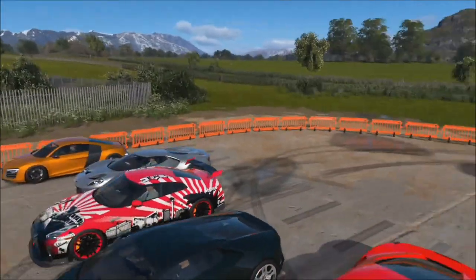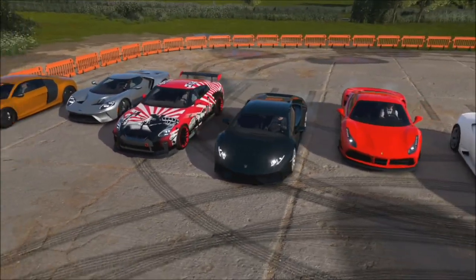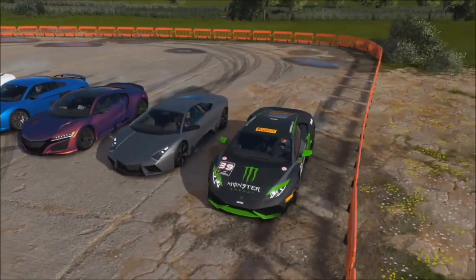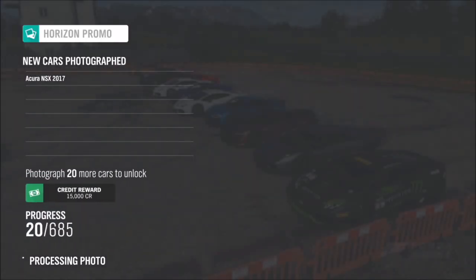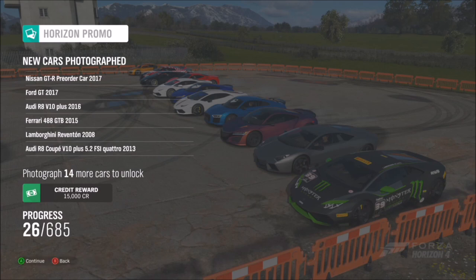As far as I'm aware there's no limit on how many cars can be captured in one photo. Going with the Acura NSX under modern supercars, a variety of modern supercars will spawn — you can see a Ford GT, GTR, Ferrari, a couple of Lambos, and two generations of Audi R8. That's eight cars captured all at once, really quickly, so it will definitely help your progression go up and up.